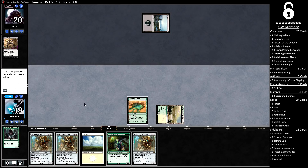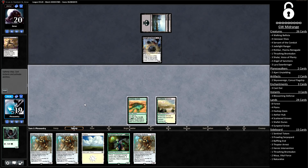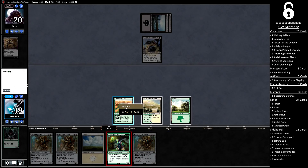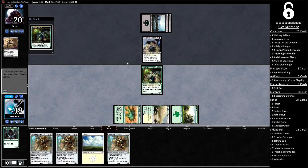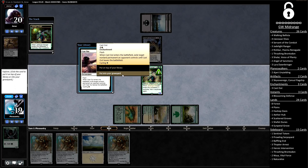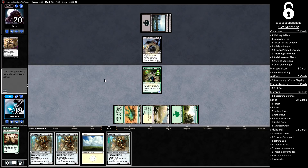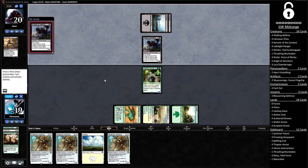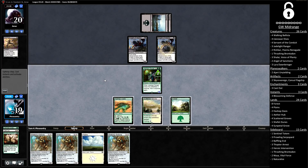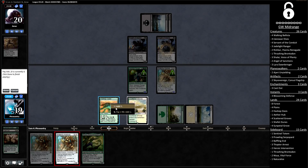Drawing a third Ballista is pretty weak, but Jade Light Ranger will hopefully smooth out our draw. The opponent's playing a Knight of Malice, and we draw a Forest. I'm going to play out this Jade Light Ranger and find a Cast Out on top. I think I'll just keep the Cast Out — it's pretty good against most Knight decks. Conveniently we did hit another spell, making our Jade Light Ranger a bit larger. I'm going to bin the Servant. A 4/3 is a pretty nice response to their 2/2 first-striker.